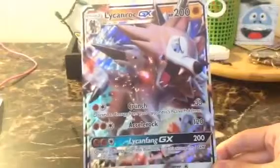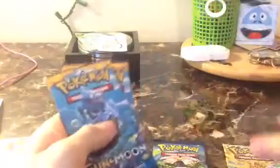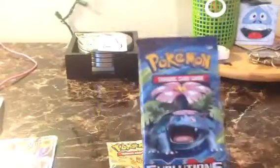Let's get these booster packs out. Here's the code card if anyone wants them - let me know, I'm going to have 5 of them. The oversize card is exactly what it is - it's just a bigger version of the promo card. So we'll put those to the side. The booster packs are Pokemon Evolutions, Steam Siege, Sun and Moon, and Sun and Moon. I'm going to open from oldest to newest, so first up will be Evolutions.